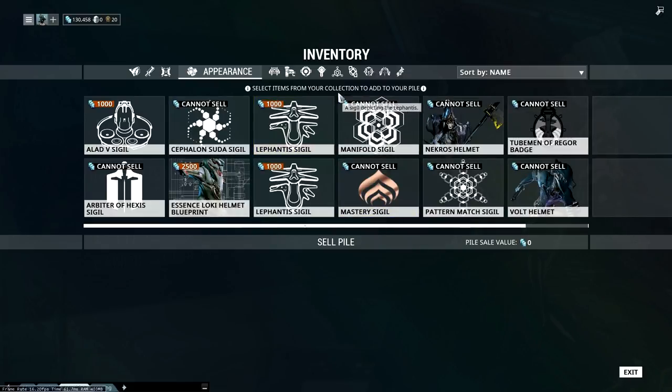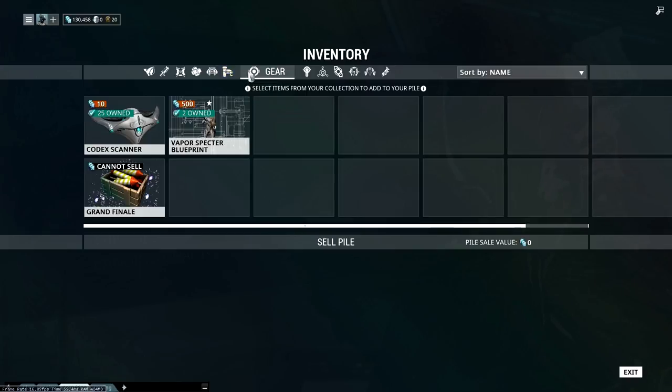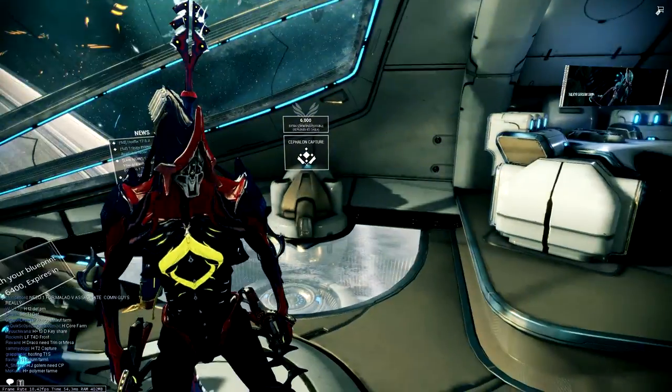Things like that — if you have fusion cores and you don't really need them, usually you do want to keep all your fusion cores. But if you have some to spare and you really need credits, go ahead and sell them and you'll be good. That's all I can really give you for beginners farming credits.